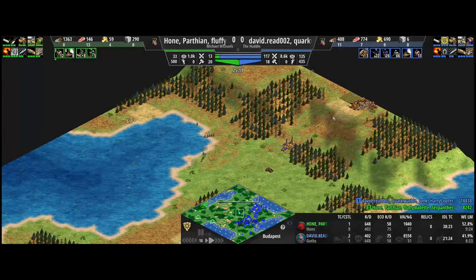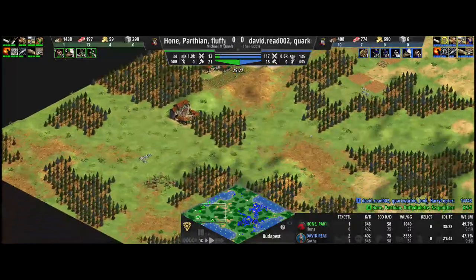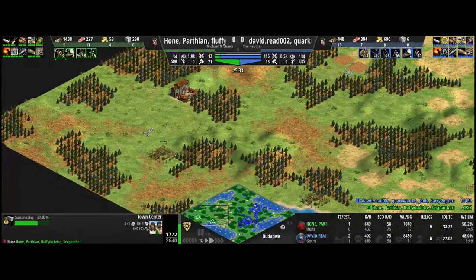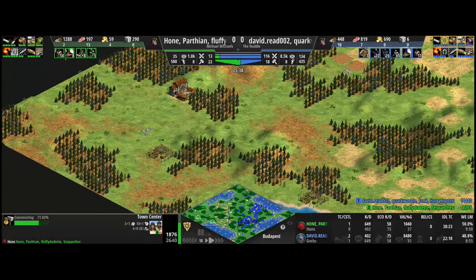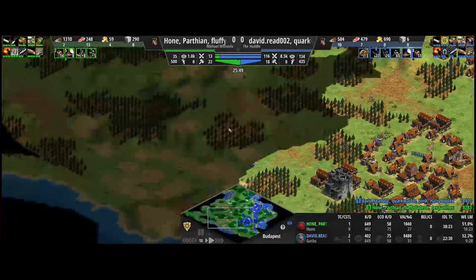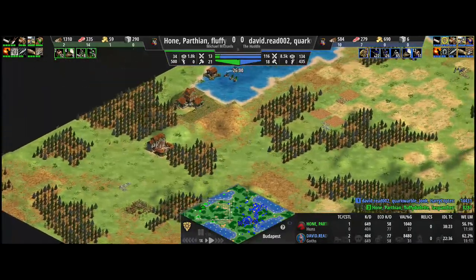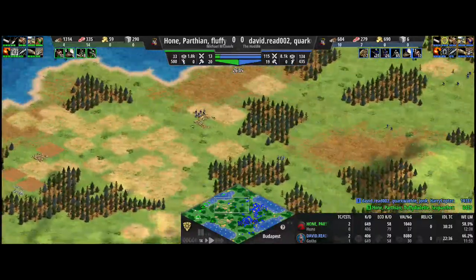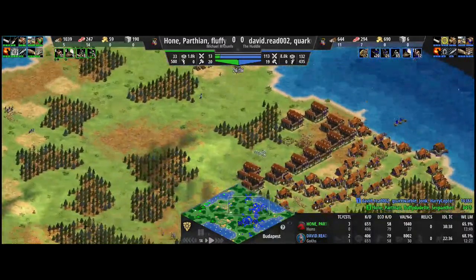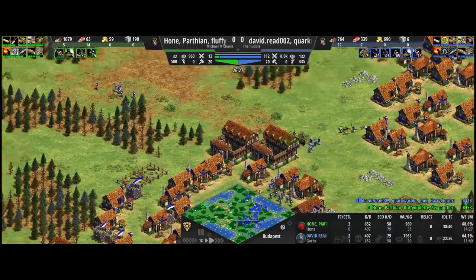I just saw trebuchets taking out the northern town center on the far right around minute 25. This recording isn't as smooth as we'd hoped. Those trebuchets have done their work. Still haven't scouted those sneaky town centers on the left-hand side. Whilst it is a bit of a fool's hope to boom back into this game, if anyone can do it maybe Hone can — because he is a very powerful player and very strong at booming. He has a reputation in Michael Michael campaigns — he's undefeated.